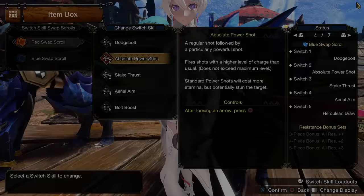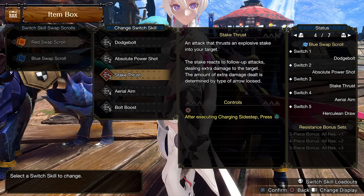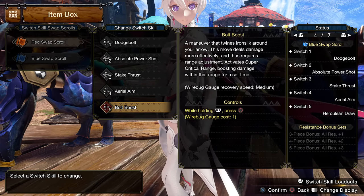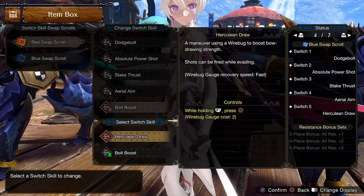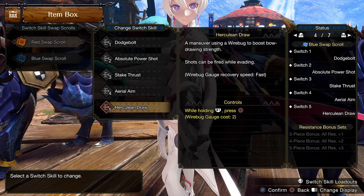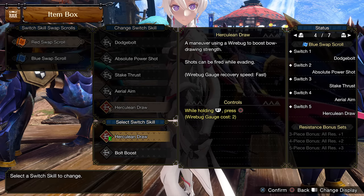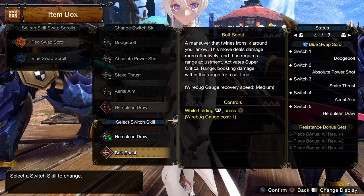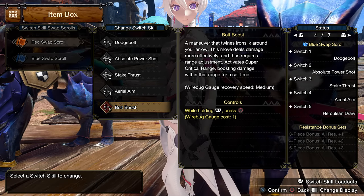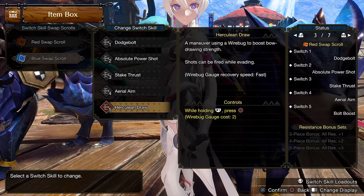Your switch skills will tend to be: Absolute Power Shot, Dodge Bolt, Stake Thrust, your choice of Aerial Aim or the dodge, and Bolt Boost. Bolt Boost lasts about a minute versus Herculean Draw which is around 20 to 30 seconds, with about a 2% damage difference. Bolt Boost's critical range is kind of wonky, and while Ballistics can help, typically some shots will benefit from it and some will not. You can have both however, with Bolt Boost on one scroll and Herculean on the other — but if using Dereliction, you'll have to stick with one.